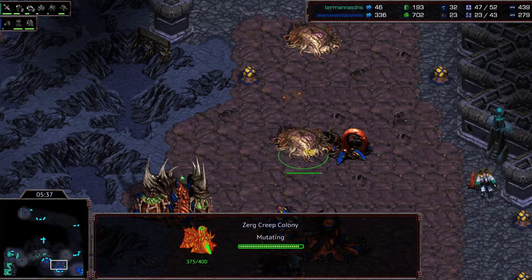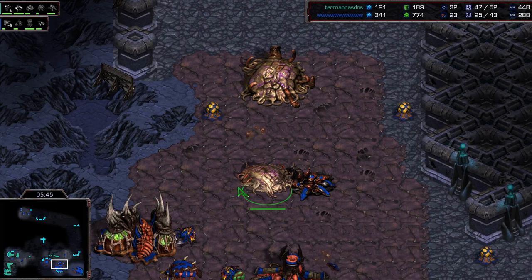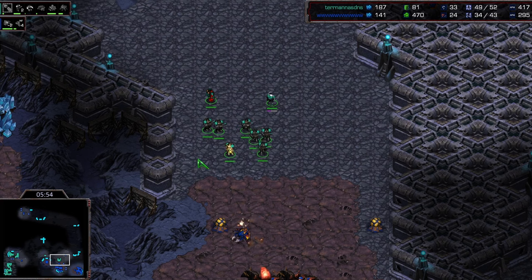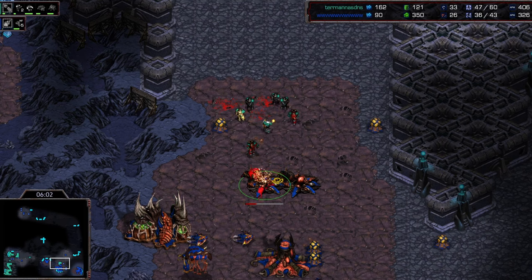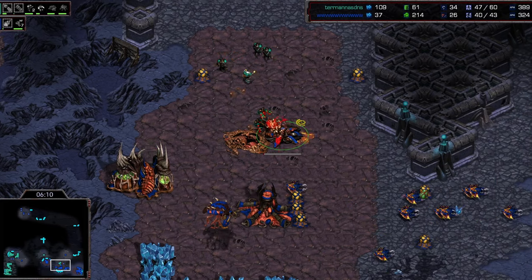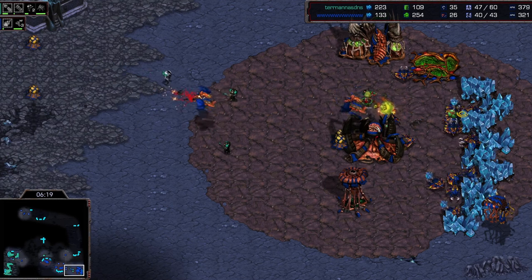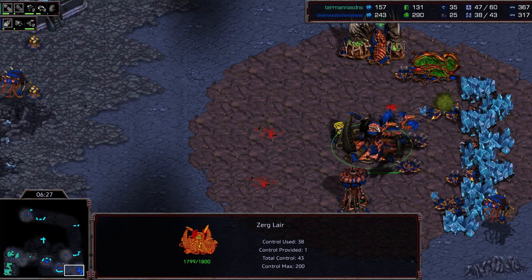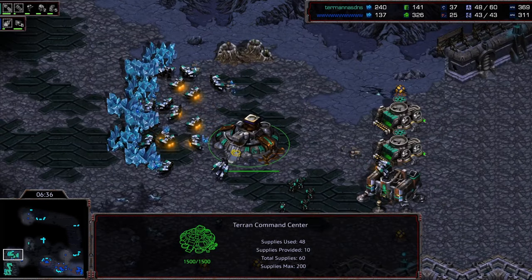Looks like we're going to have an evolution chamber at the front with a creep colony being morphed behind that army, which is making its way over. The two-racks timing — I'm surprised he's still going with this after losing so many marines in the early game. He comes out but can't break this with only one medic. He does come up with some firebats — I'd love to see him run by with the firebats right now, just start killing drones. Mutas are hopping out now — he's got to be really careful not to lose a bunch of drones. He does get one drone. One muta goes down, one drone falls — very nicely held by Soma.